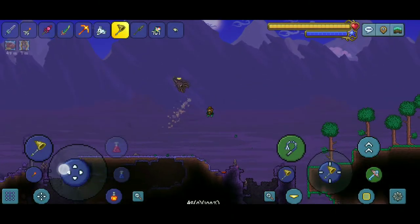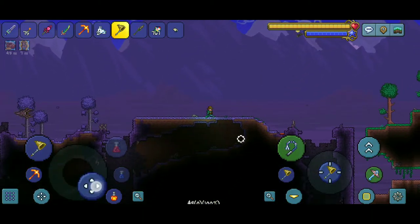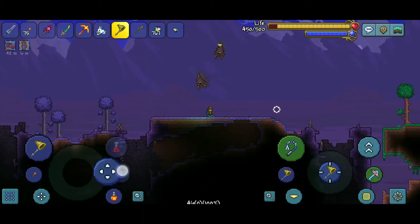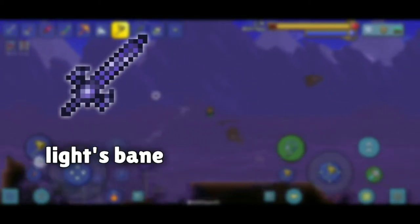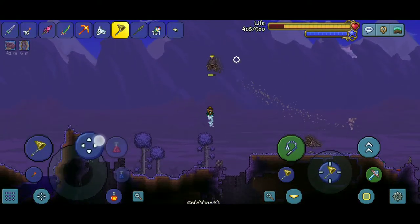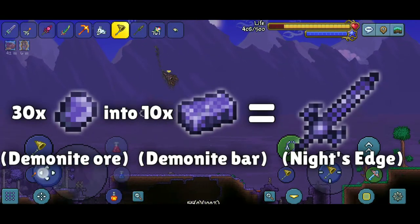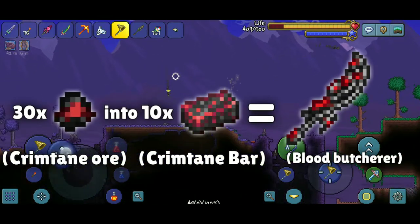All these swords are easy to obtain if you already have access to underworld biomes, specifically because of the Fiery Greatsword. The first sword, which you may already have or at least have the ingredients for, is Light's Bane if you have a corruption biome, or Blood Butcherer if you have a crimson biome. Light's Bane is crafted using 10 Demonite bars. Blood Butcherer, on the other hand, is crafted using 10 Crimson bars.